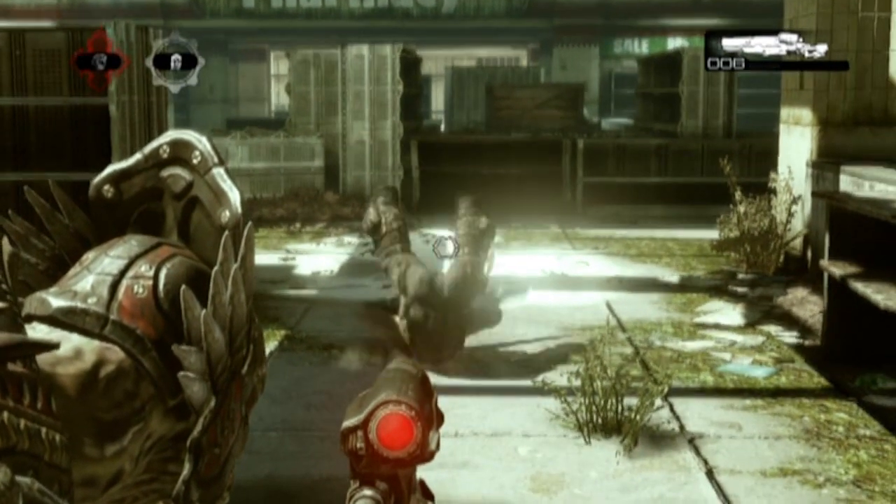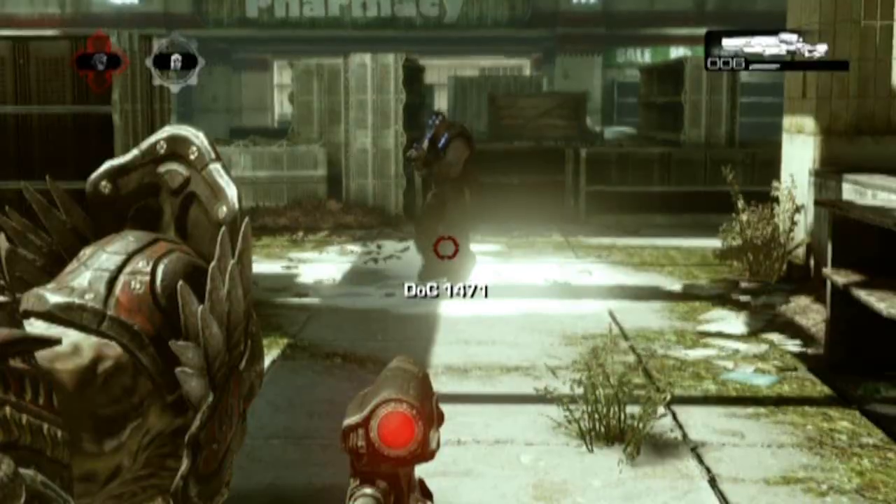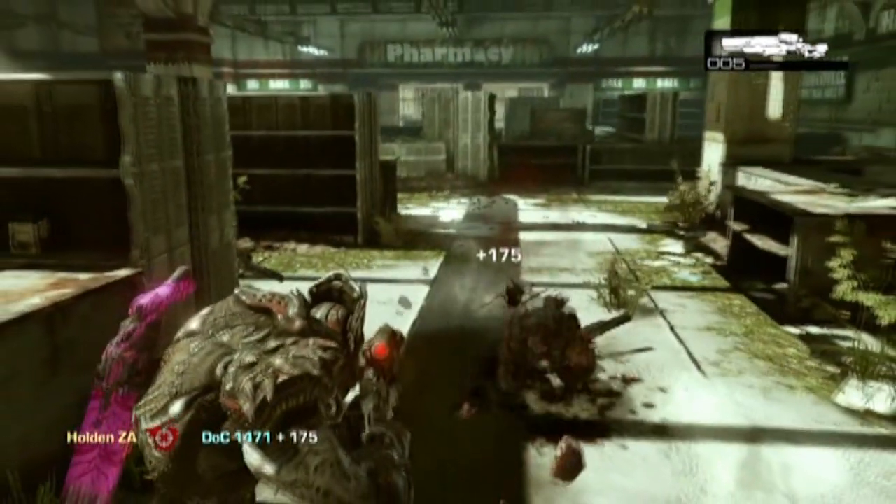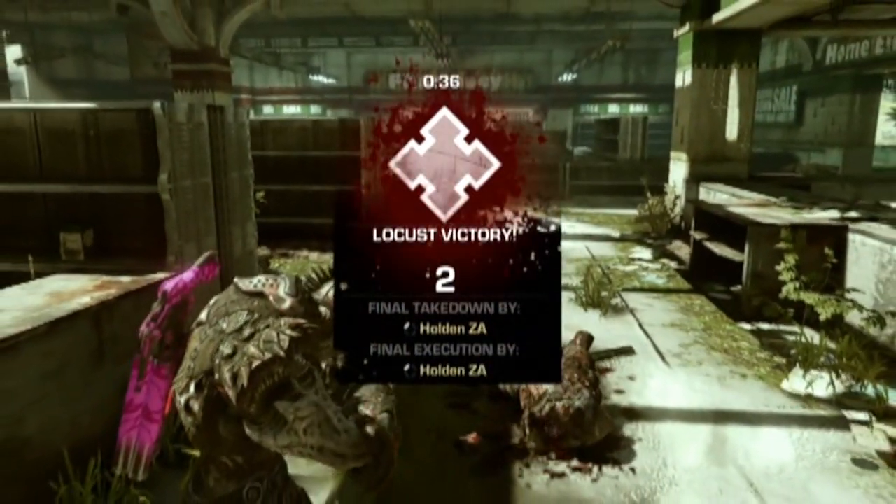Next is the Spider-Man. You want to aim at their feet when they jump, and as soon as they're coming out of the roll you take the shot and take the kill.